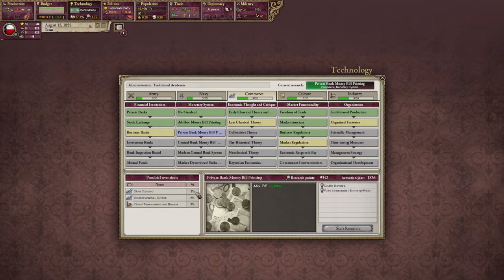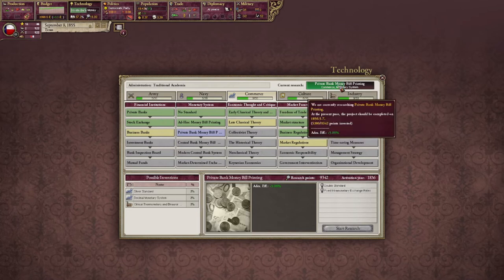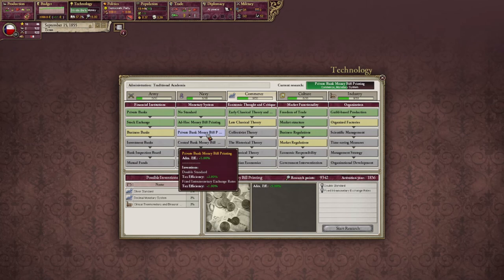Silver standard. I've only got a 2% chance of discovering the silver standard, a 2% chance of discovering the decimal monetary system. National values order, clinical thermometers, and binaural... It's going up — because of all the research points I just got. That's good.